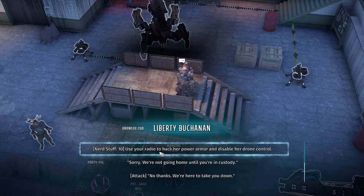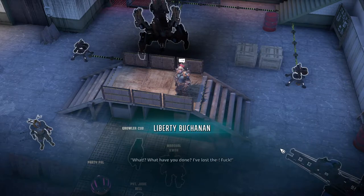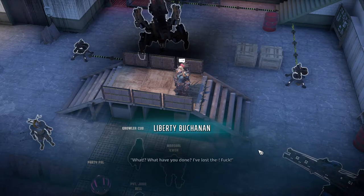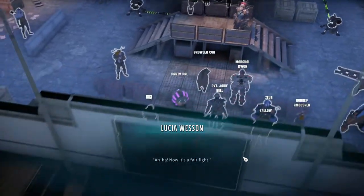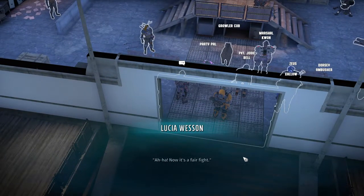'Then you'll have no one to blame but yourself that he dies.' Liberty gives her ultimatum: 'Go back to Arizona and I'll pretend none of this happened. Stay and you die alone, far from home.' We choose the 'Nerd Stuff' option — we're already ready to hack her power armor and disable her drone control. 'I'm sorry, we're not going home until you're in custody.' 'What have you done? I've lost— ' Aha! Now it's a fair fight!